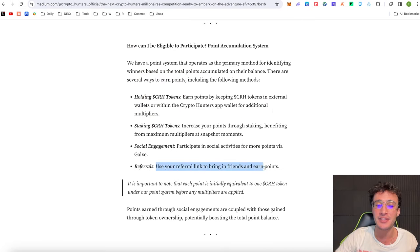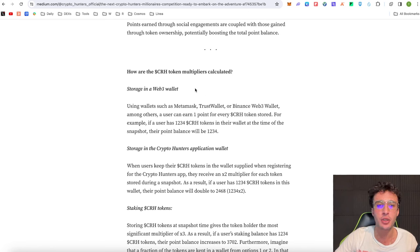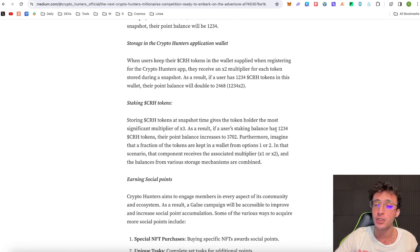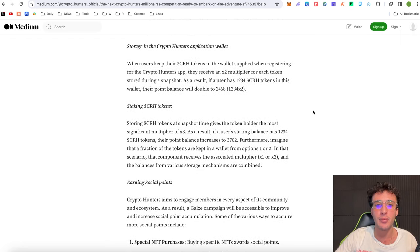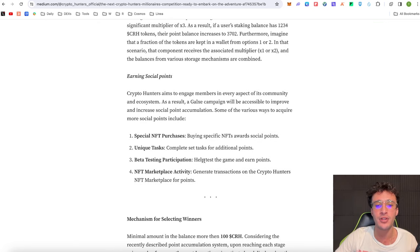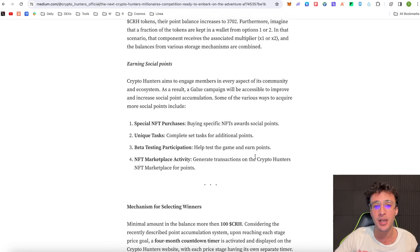You can use a referral link to bring in friends and earn points. For the multipliers: storing in a Web3 wallet like MetaMask or TrustWallet earns one point for every CRH token stored. If you have tokens within the app, you get a 2x multiplier — 100 CRH tokens equals 200 points. If you stake your CRH tokens, you get a 3x multiplier, so staking 100 tokens gives you 300 points. Special NFT purchases give you points, completing tasks on Galaxy gives you points, participating in the beta gives you points, and NFT marketplace activity also gives you points.